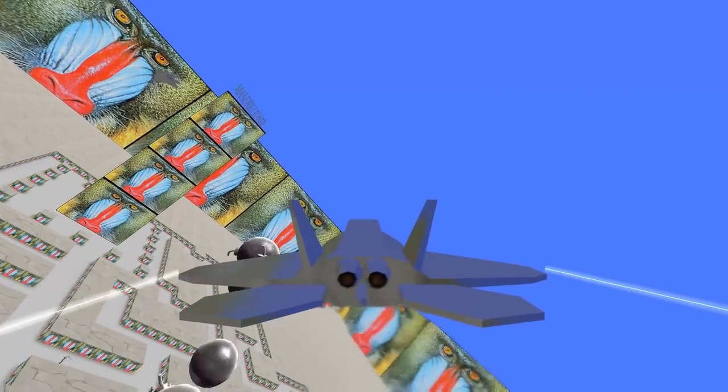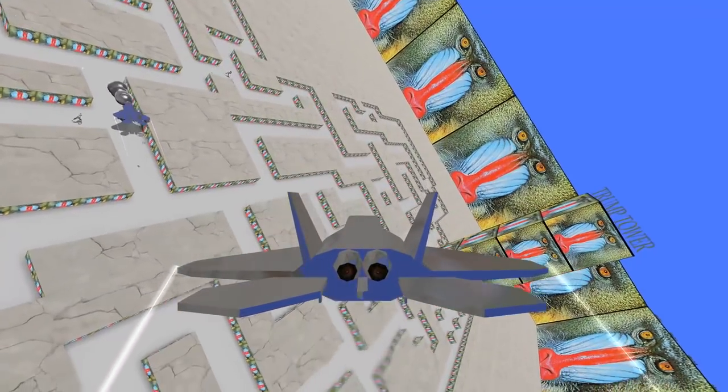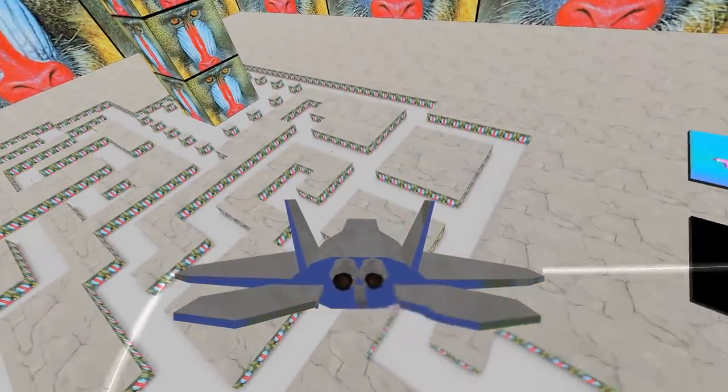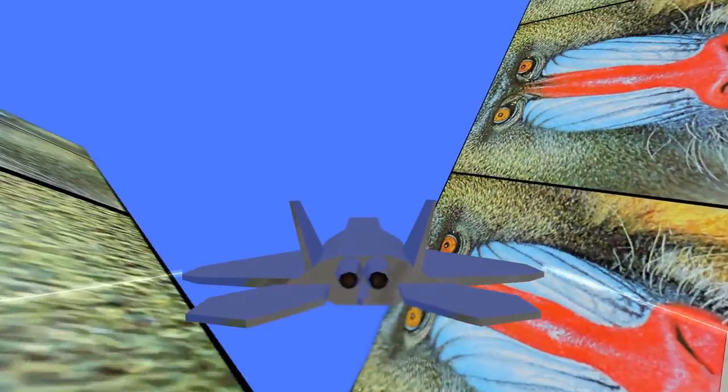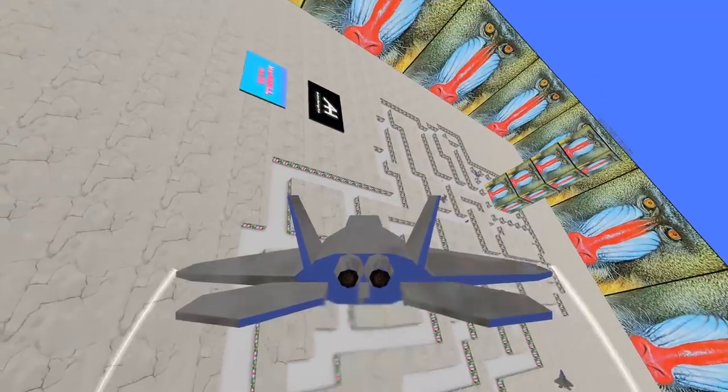In all seriousness though, this is a goofy fun map. The planes are kind of hot garbage to control though. You can move up and down and flip the planes left and right, speed up, drop bombs, and that's about it. It's still really impressive to see this done in the Source Engine, let alone the TF2 build of the Source Engine.